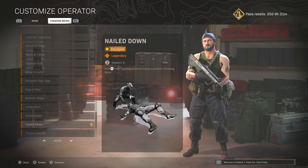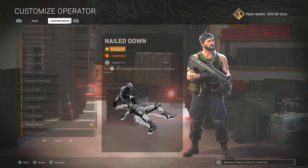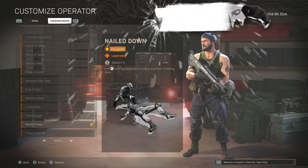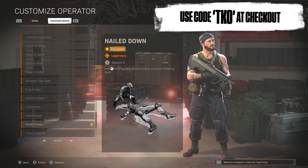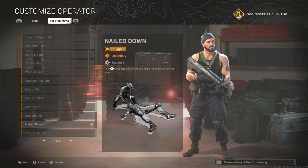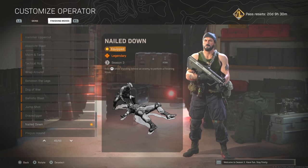This execution is a dual wield hammer execution - it looks like a hammer to me, it may be called something else. You guys let me know down below in the comments if it's actually called something else. You pretty much use the backside of the hammer that you take nails out with, smack it into their shoulders, throw them on the ground, and then smack both sides into the side of their necks.